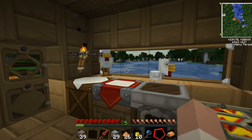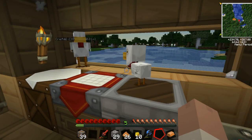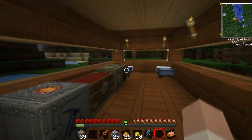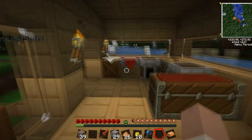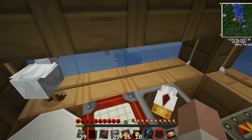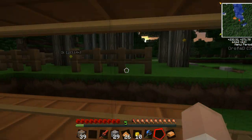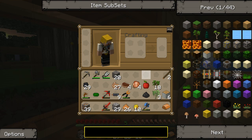Well, we had some eggs in the chest, so I decided to see if they'd lay any chickens, and here they are. Green — I like all these variations in the texture pack. It does add a bit of variety so it's not so boring. It seems a bit more natural.